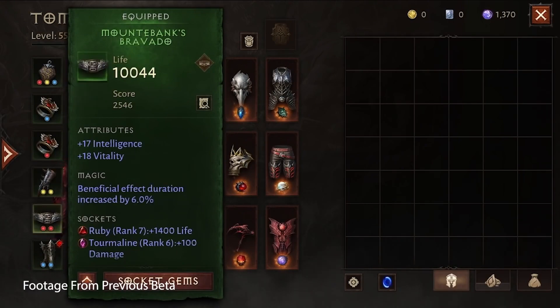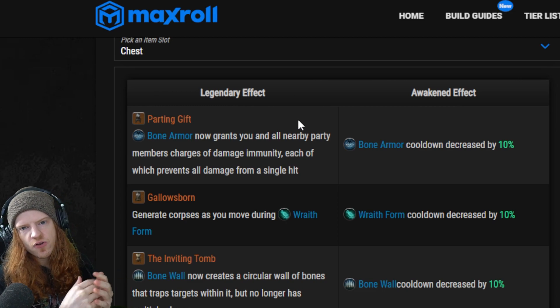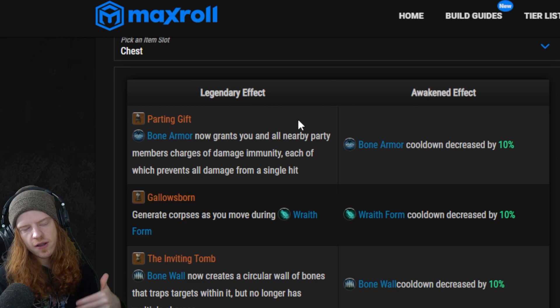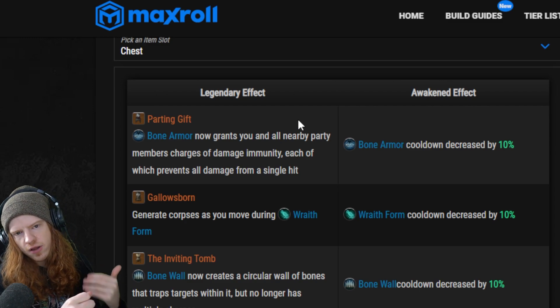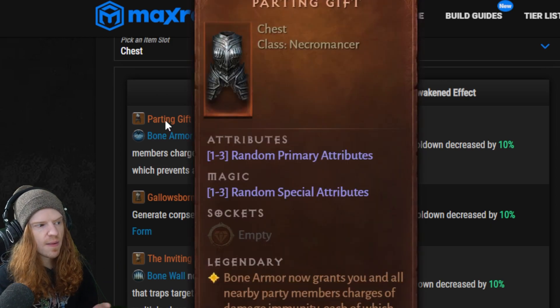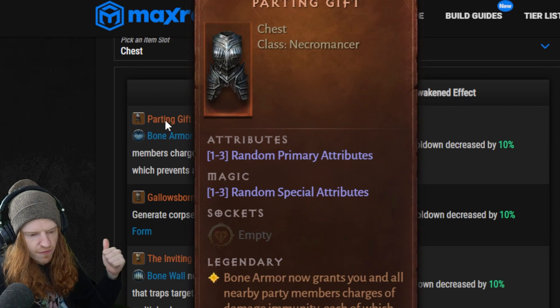This is going to be really big in PvE — for instance if you take a boss shot. But it's also going to be important in PvP because bone armor reducing damage from other players is going to help you stay alive long enough to get your CC abilities out and hopefully stun them long enough for the people doing damage on your team, since necromancer isn't really a super high DPS class, to stun them long enough for the other classes to come in. Parting Gifts is absolutely the number one item you want to keep your eyes out for.